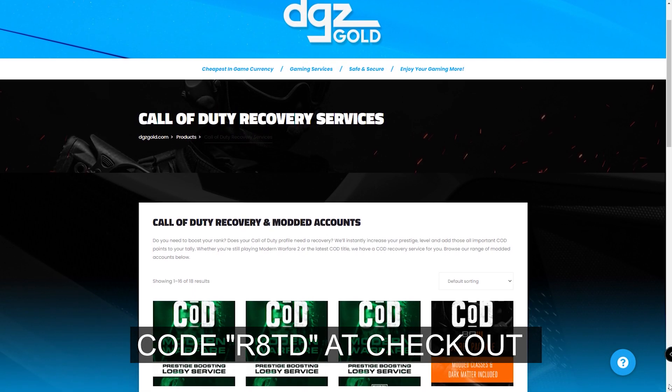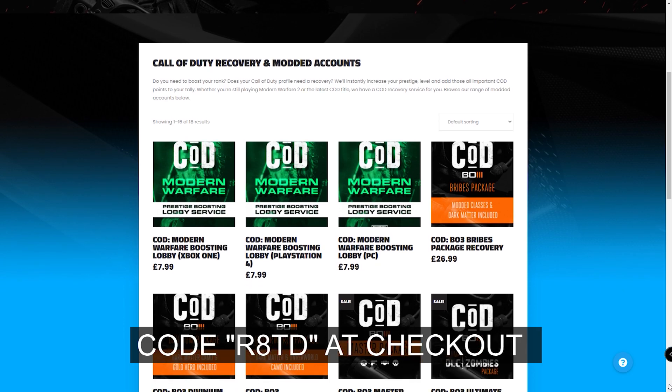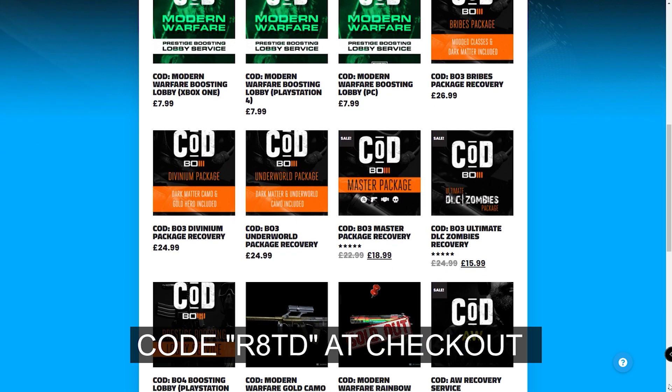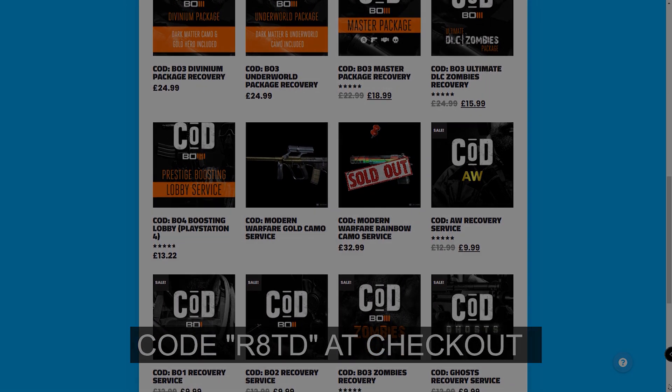For cheap Modern Warfare services, go ahead and check out DGZ Gold down in the description below. They offer a variety of services such as recovery services, account services and much more. Make sure you guys use code R8TD at checkout and let's begin with the video.